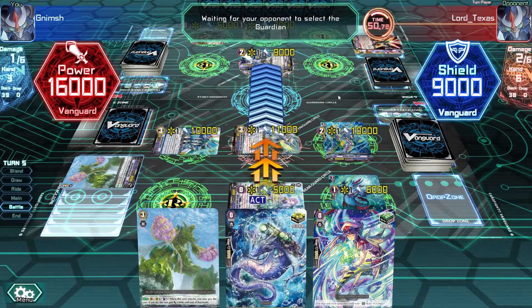I was looking at Link Joker at some point and thought those are dark guys and I'd be able to play Shadow Paladin - but no. Even one of you commented that there is no Shadow Paladin in the game at the moment. But I don't know - there is Nova Grappler now, so I'm surprised.